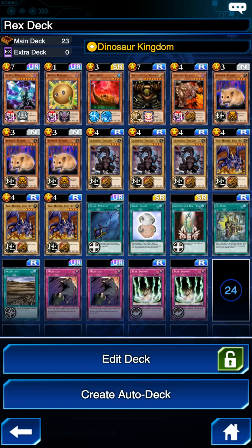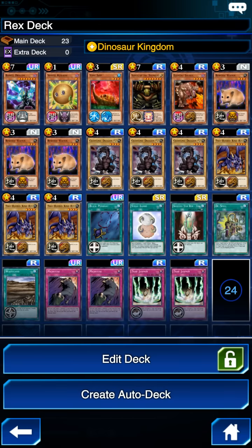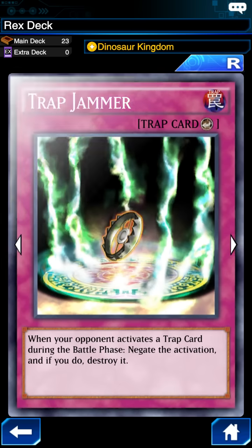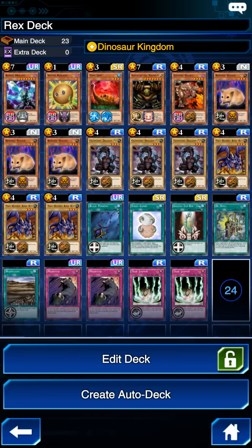I don't have every card in the game so I play with what I have. I also bring two Trap Jammers, and the reason I do that is because this deck focuses a lot on declaring attacks on your opponent. One of the major drawbacks to that strategy is your opponent might have trap cards set that are going to ruin your day and prevent you from declaring an attack, or spring a hidden surprise during your attack. Trap Jammer gives you the option to negate that particular trap card during the battle phase, so it can be a big game changer.